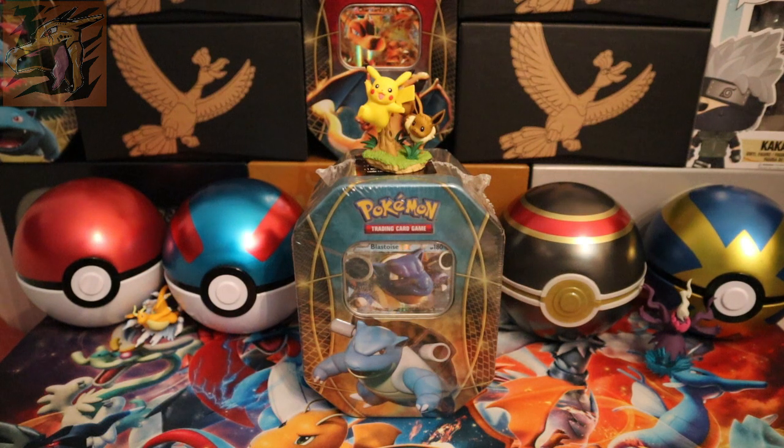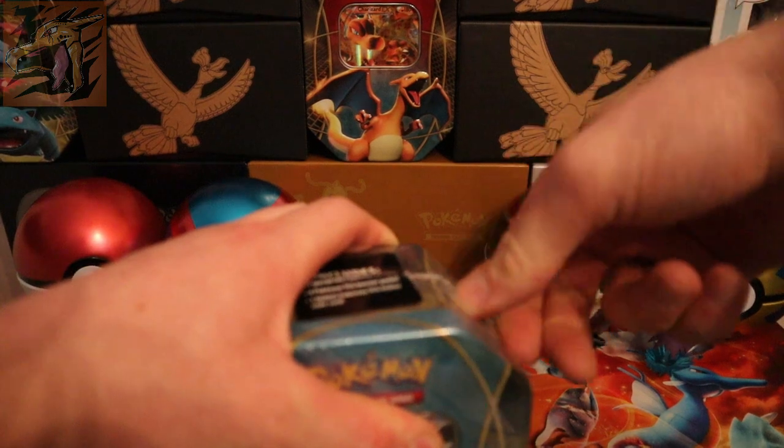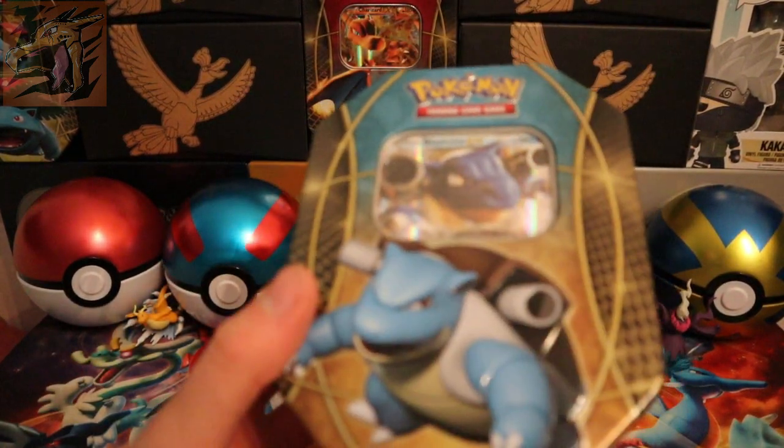Also, a Kakashi shot glass — put it on top of Kakashi so you guys can see it right there. Now we're gonna open the Blastoise tin. Let's get some strength — yes, yes, yes, we're doing it! We're opening the Blastoise tin!